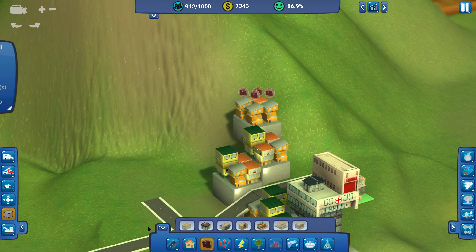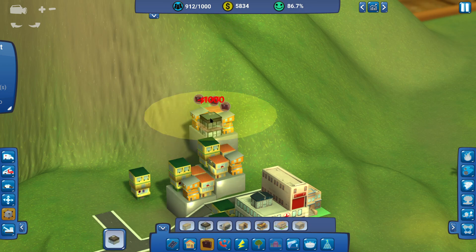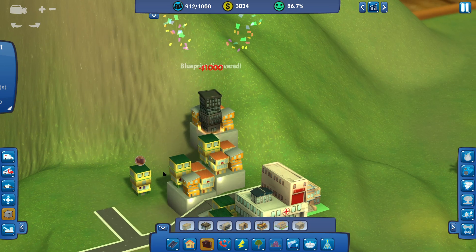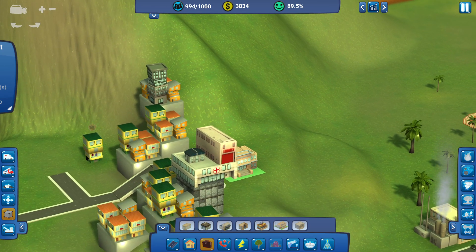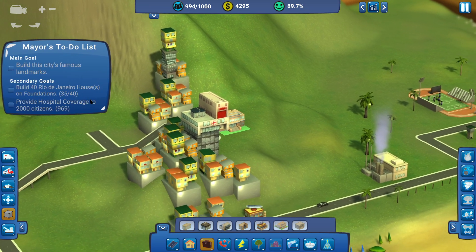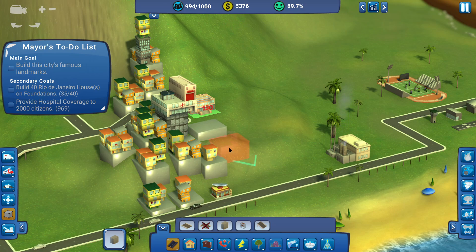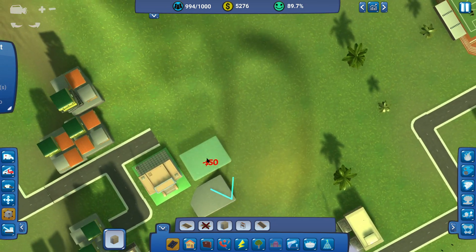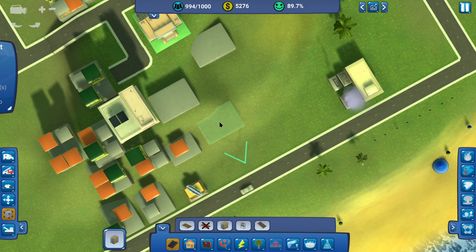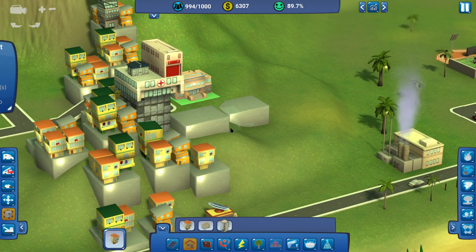These guys still aren't happy. So what we'll do is pull one of those houses down and instead just put a stack of office buildings right there. Discover a blueprint in the process. We can stack him on top as well. That's 35, 40. We can build just a couple more foundation stones around our jobs and hospitals and everything, then go back to our houses and just stack them up.